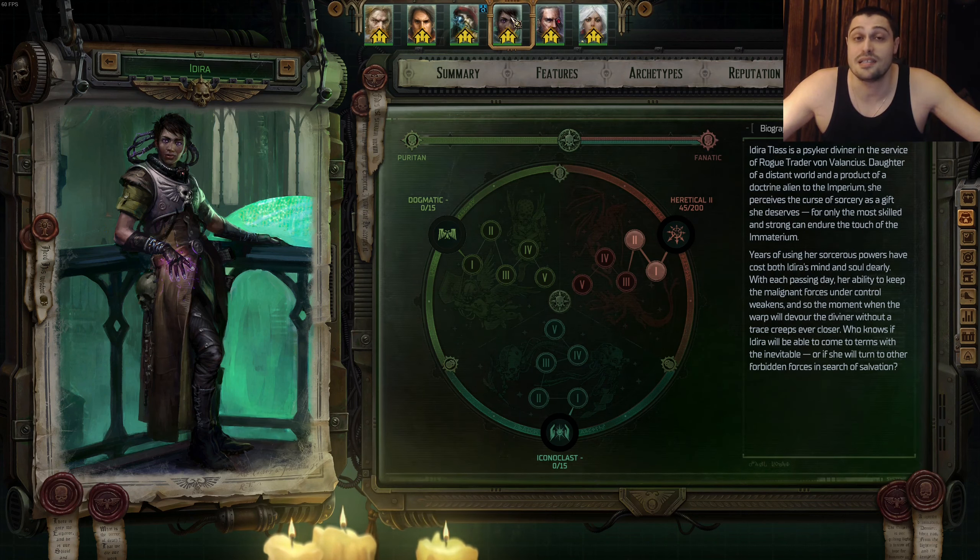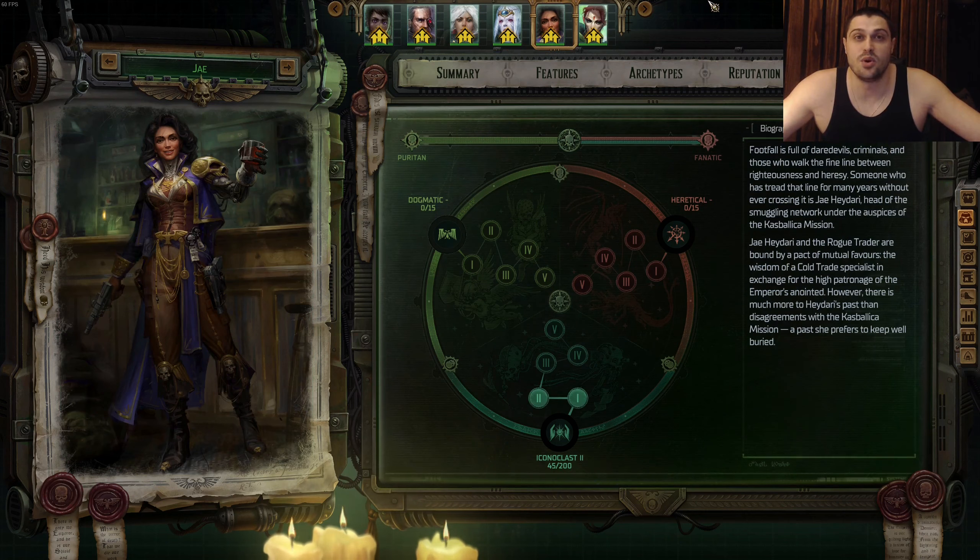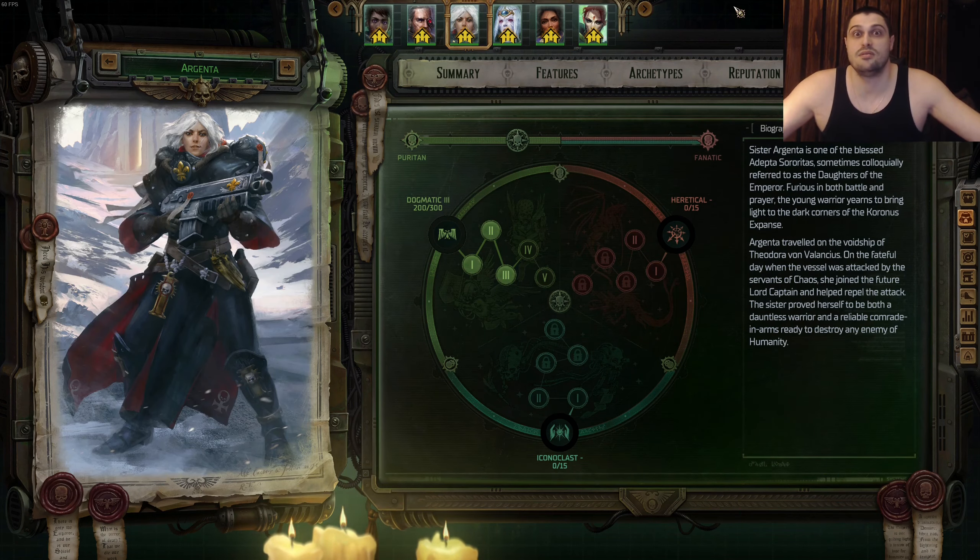Idira is basically a slightly weaker version of Cassia. Spot number four goes to Jaya Heidari — an Officer Master Tactician where you can spam ultimates as much as you like. Best played as Master Tactician to accumulate ultimates and help all allies around her; she's mainly a buffer. Spot number five goes to Argenta — single-target burst damage with a heavy bolter, or AOE damage with a flamethrower. However, Argenta is basically useless on her own without Cassia, your main rogue trader, and Jaya Heidari, which is why she only gets spot five.